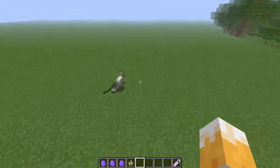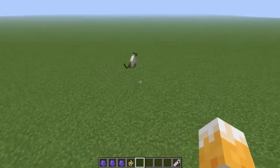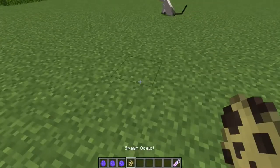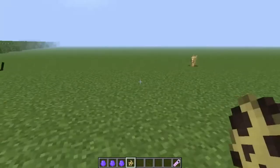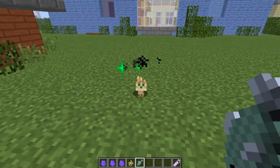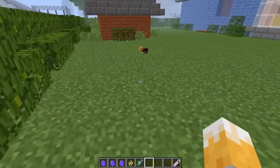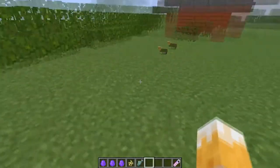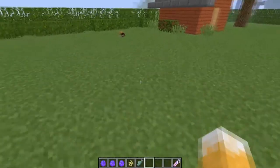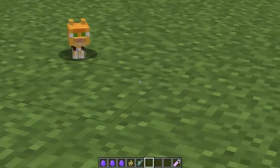They still run away normally, it's just like sliding. It doesn't do that with ocelots for some reason — they still have the running animation. But tamed cats apparently, newly tamed cats, don't do it. They still have a normal animation.